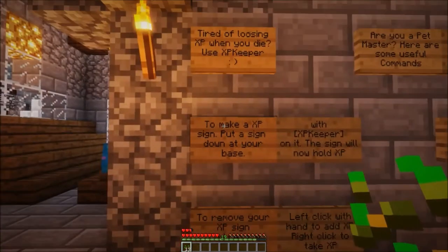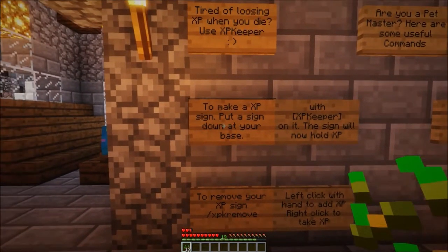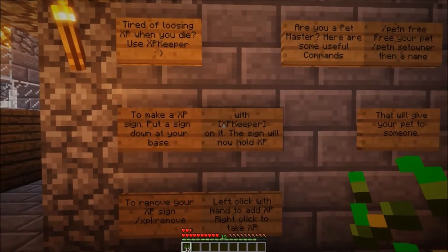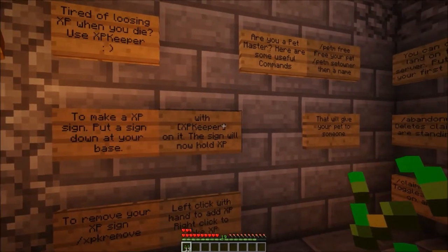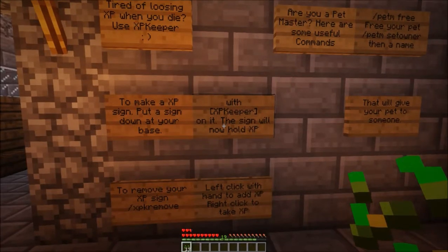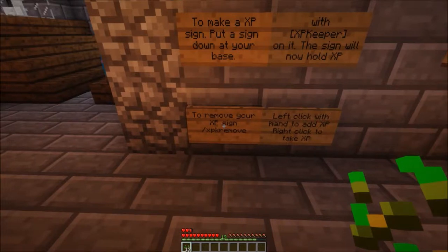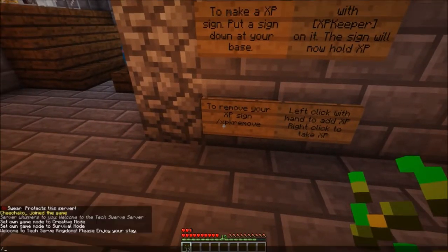Once I get a base I can show you how to do that. Also, to make the XP sign, you put a sign down at your base with a bracket, capital XP, lowercase keeper, and then the bracket on the sign — that will hold the XP. To remove your XP sign you go into the chat and hit backslash XP remove.